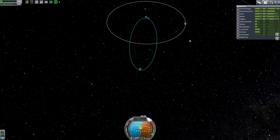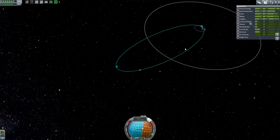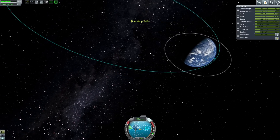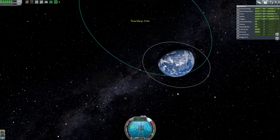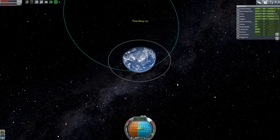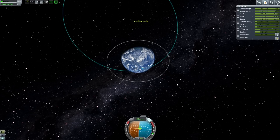Barely any throttle this time — perfect. Quick save. We're going to zoom in and hit our periapsis. I'm going to flip around once we get a little closer. I really don't want to overdo it. Maybe like three or four notches, going as much as I can. Okay, cool — I am now facing the right direction.